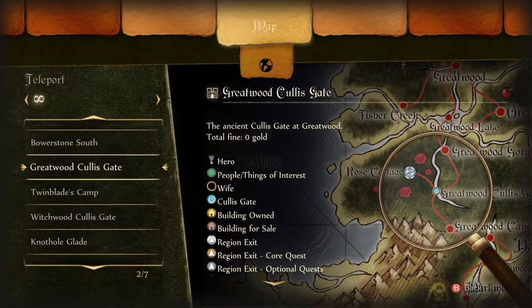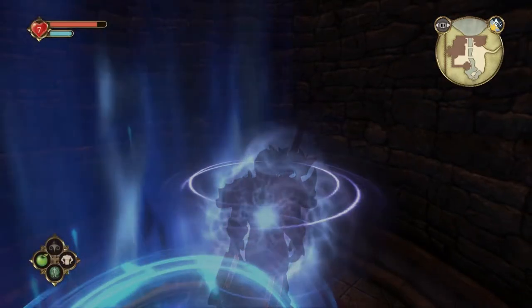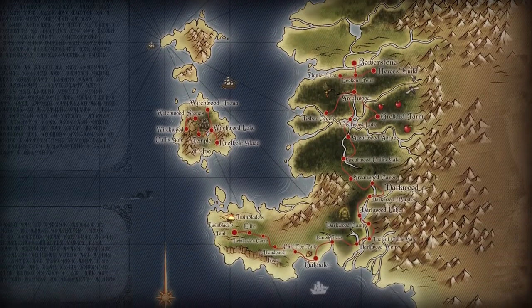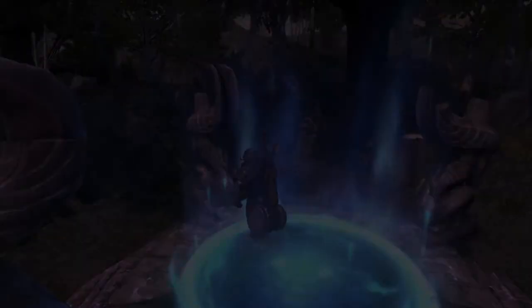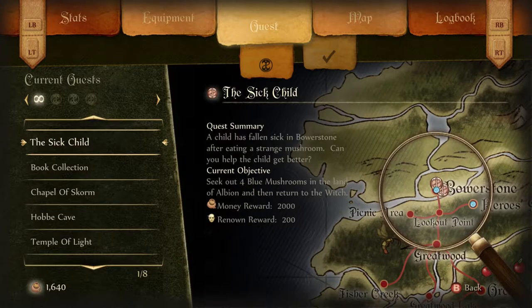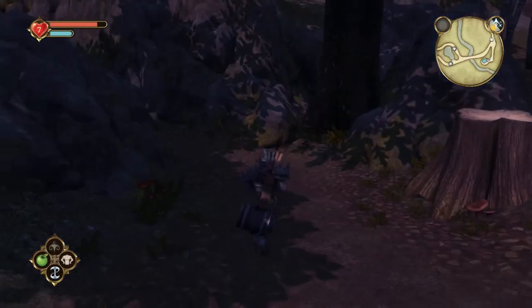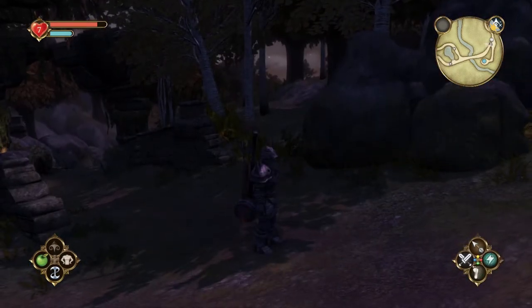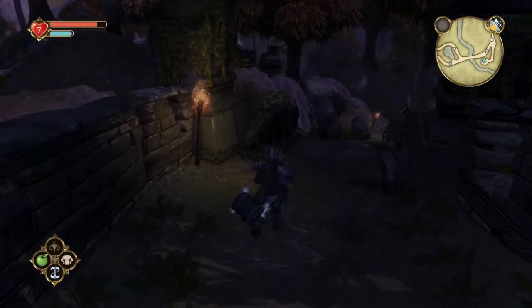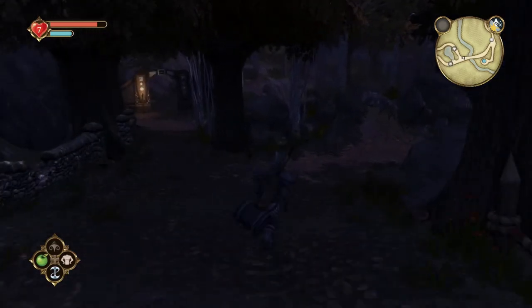I'm hoping there's a fast travel point near the Hob Cave. Let me check the map — I think that mission marker is to the left. I need to go west. There's one trail that leads north, so let's try that.